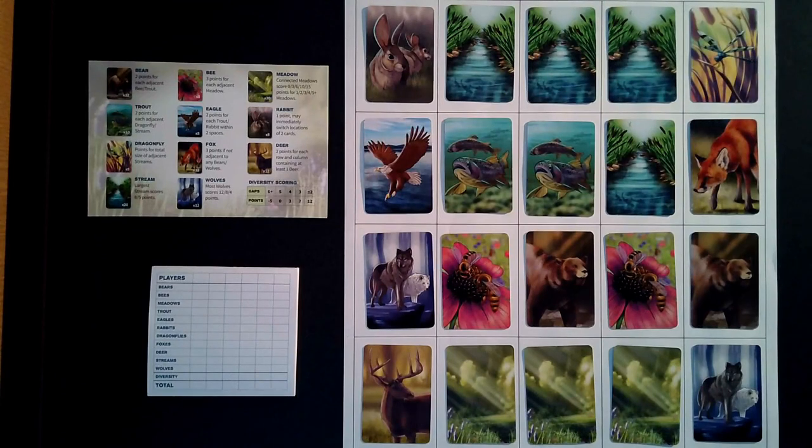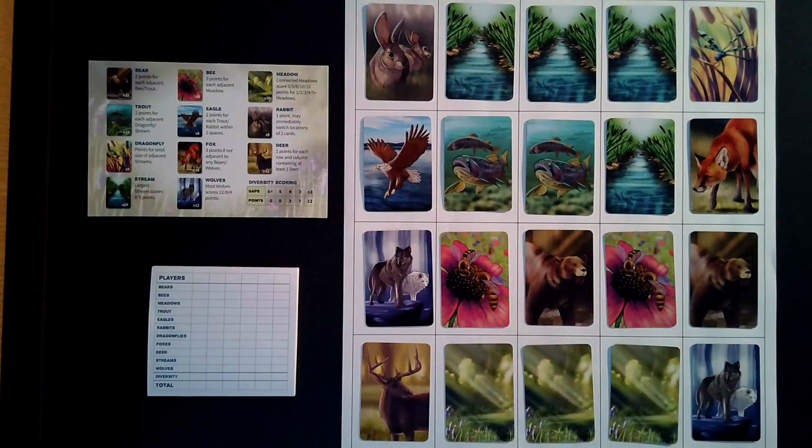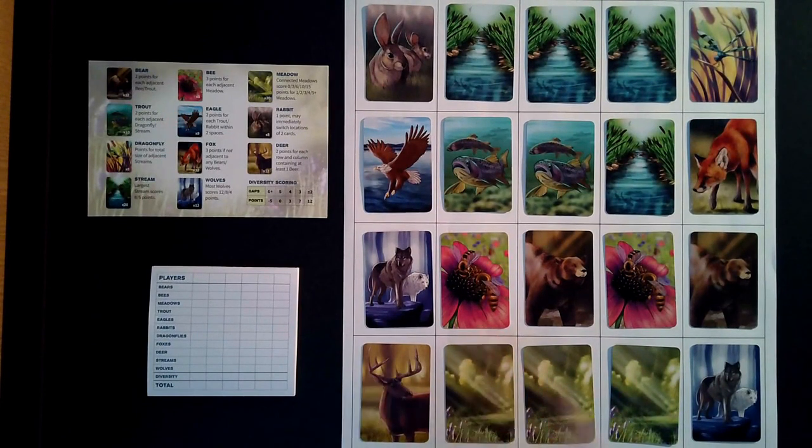In this case I have two B's to score. This B is touching one meadow which would make that B worth three points, and this B is touching one meadow as well which would make that B worth three points, coming to a total of six points for my two B's.